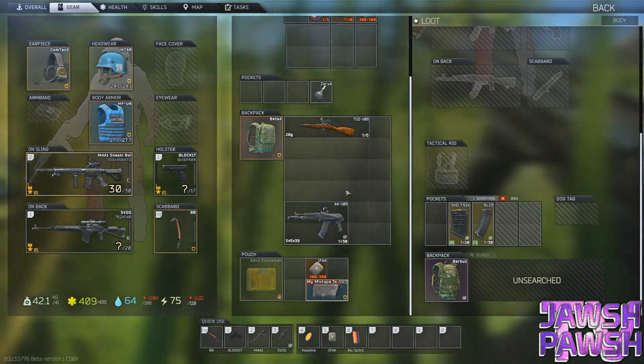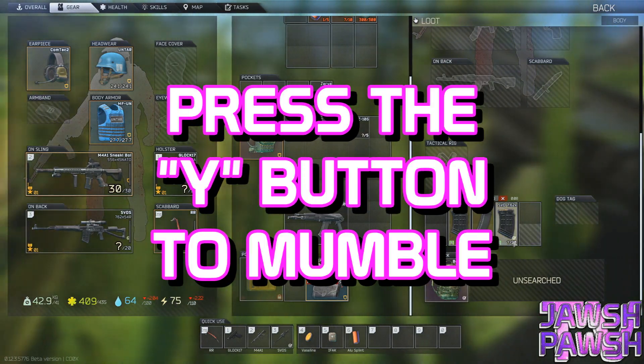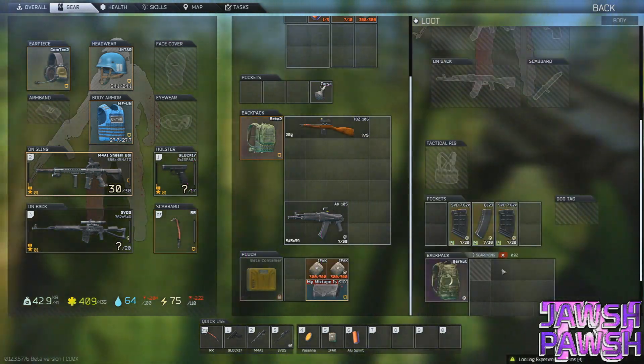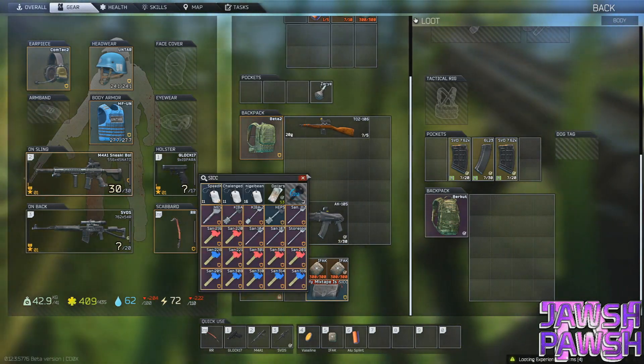If you don't know how to set up the in-game emoting keybinds, it's really simple. By default, you can press the Y button to mumble a random phrase based on the context your character is in. If you're reloading and press Y, your character will announce that they're reloading in some variation. The same goes for just about any other in-game action.